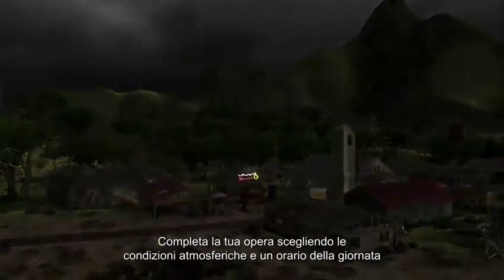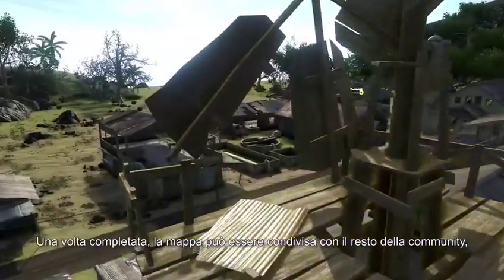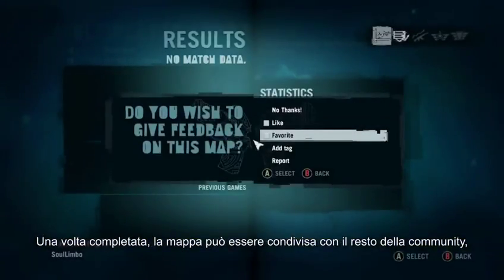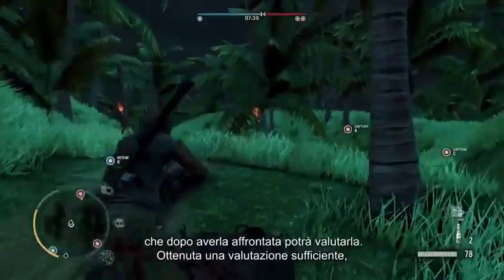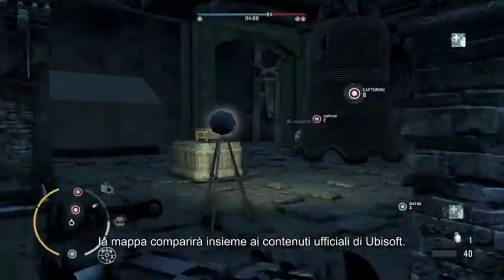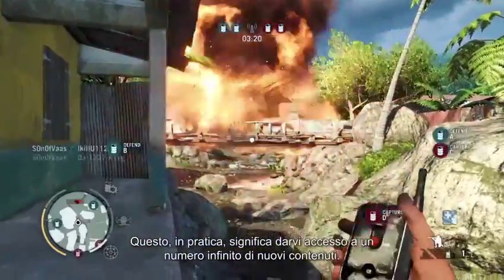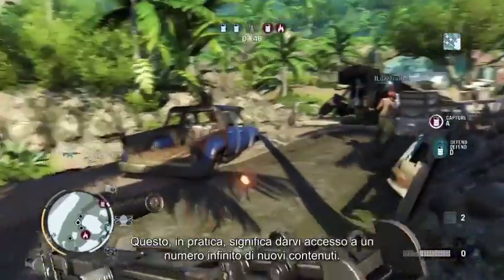Top it all off by choosing the weather and the time of day. Once you're done, publish your map for the community to play and rate it. Try, test, modify and improve it in order to reach the gold tier status and see your creation appear alongside official Ubisoft content. This will ultimately be giving you, the players, an infinite source of content to play in.